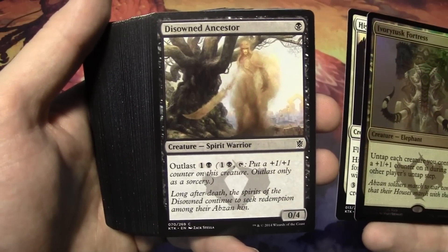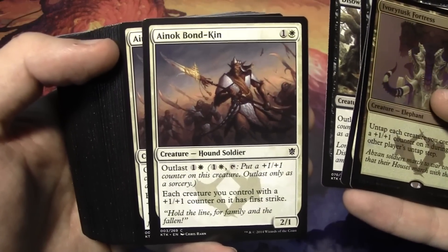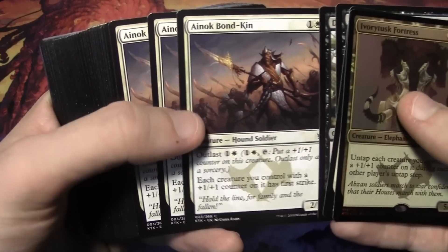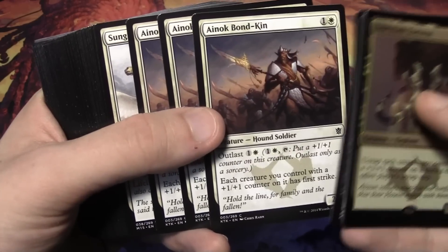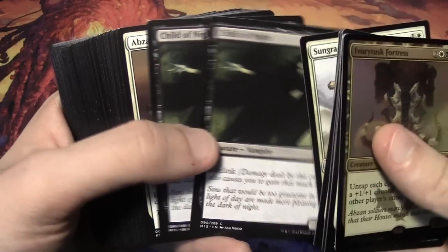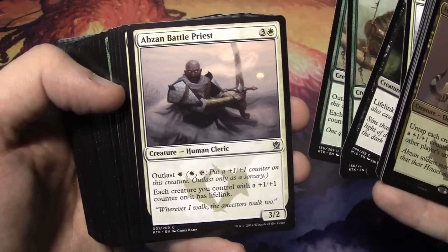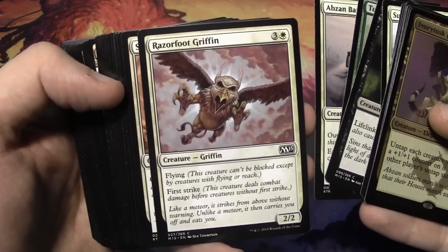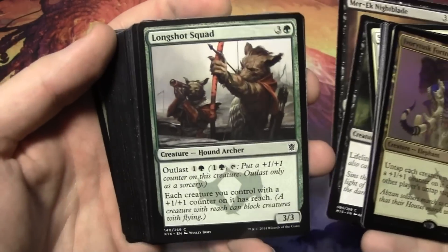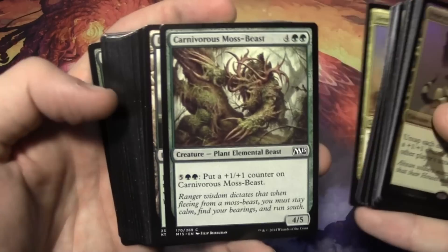Our first non-rare creature is Disowned Ancestor, which is a 0/4 for 1 black with Outlast — we get two of those. Ainok Bond-Kin is a 2/1 for 2 that can give first strike to all of your creatures with +1/+1 counters. We also have Sungrace Pegasus, Child of Night, Abzan Falconer times 2, Tusk Guard Captain, Abzan Battle Priest for lifelink, Razorfoot Griffin, Salt Road Patrol times 2, Mer-Ek Nightblade for deathtouch, Longshot Squad to give your creatures reach, Armament Corps for distribution of counters, and Carnivorous Moss-Beast.